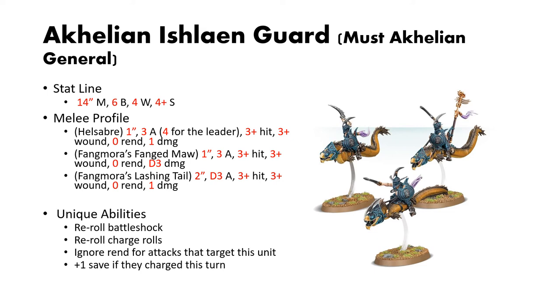The Fangmora's Fanged Maw: 1-inch reach, 3 attacks, 3s and 3s to hit and wound, no rend and D3 damage. The Fangmora's Lashing Tail: 2-inch reach, D3 attacks, 3s and 3s to hit and wound, no rend and 1 damage.